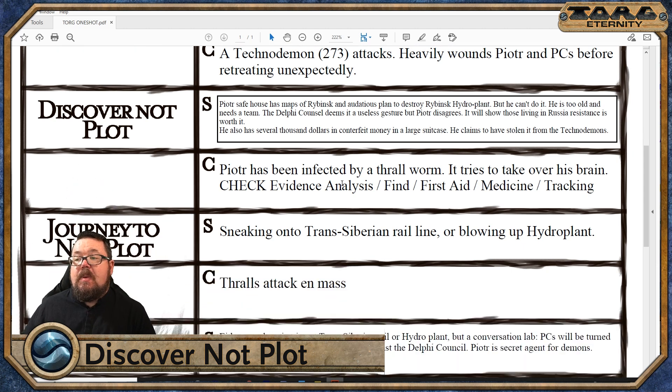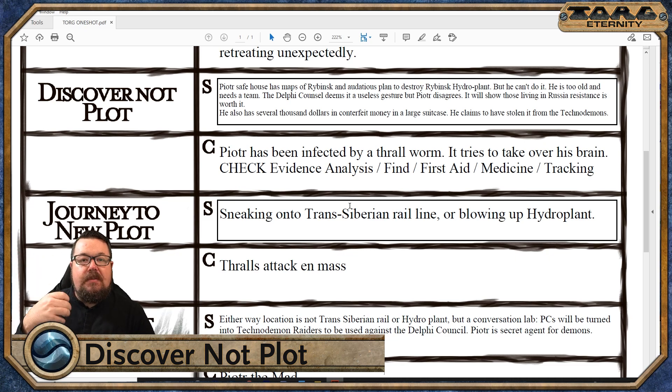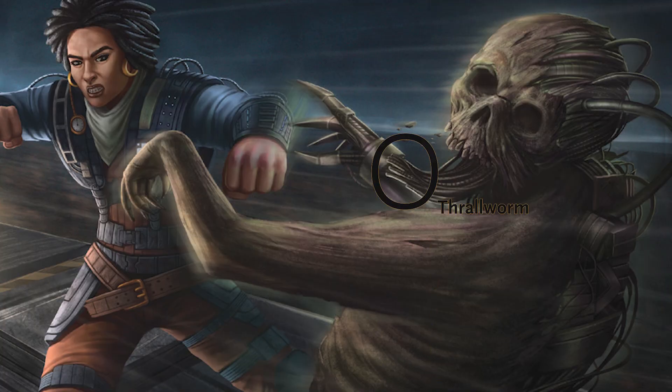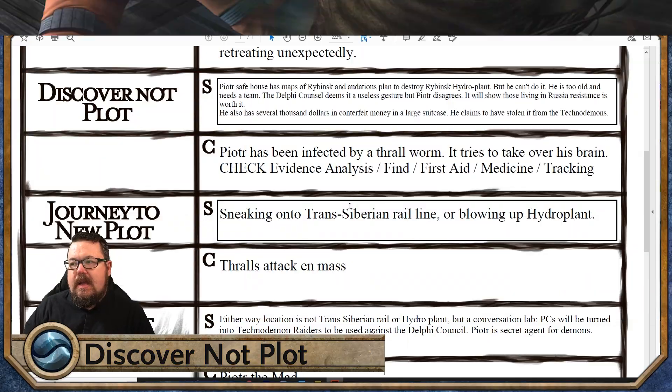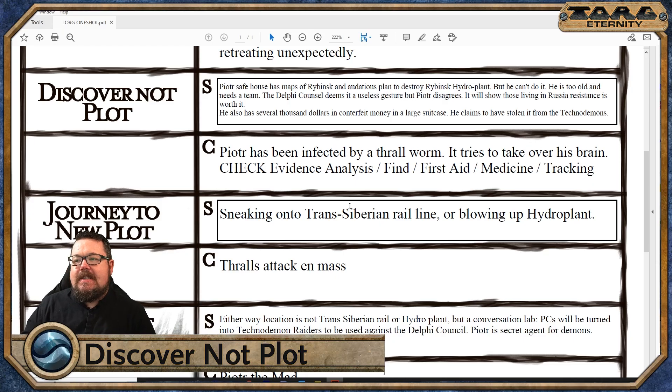So obviously you know exactly what's going to happen now. Peter, we discover, has been infected by a thrallworm — because I wanted to introduce the players to just how terrifying the technomancers are. A thrallworm is basically a mechanical worm device whose entire purpose is to inject itself into a living human host and then take over. You become this sort of thrallish beastie thing. It's absolutely awful — or awesome, depending on your perspective. It tries to take over his brain, and that's going to require the PCs to have some kind of check: evidence analysis, find, first aid, medicine, or tracking, so they can track where it is in the body and maybe stab it through the skin.